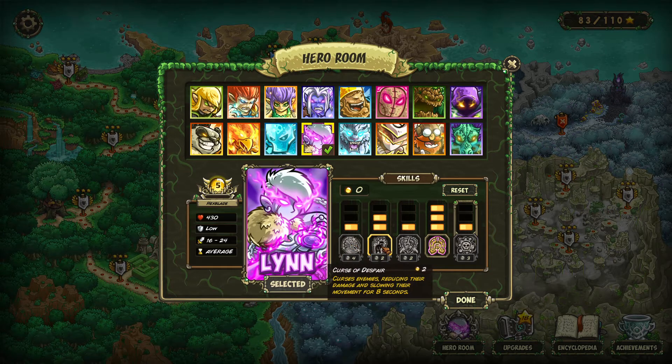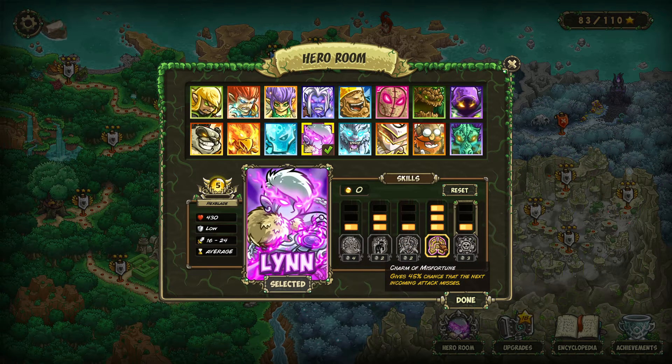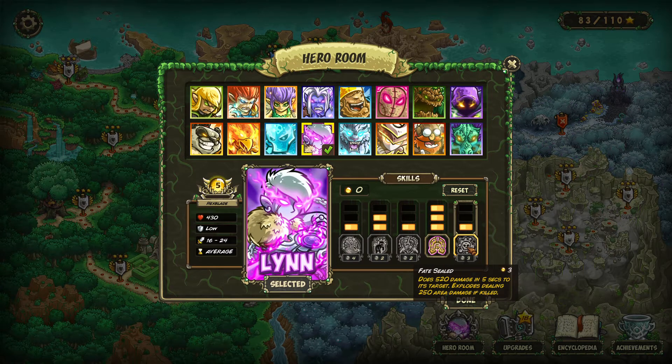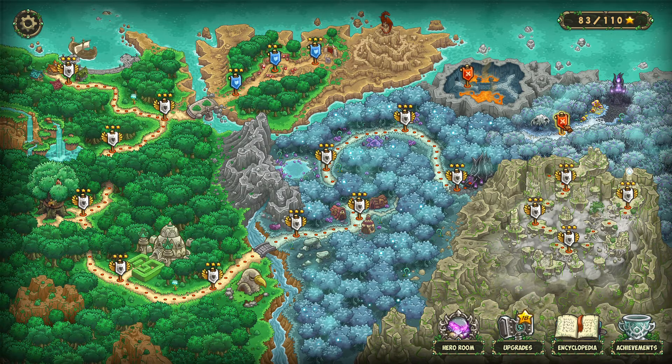Level 5, we haven't gotten a chance to really use her yet. She can attack 4 times, dealing true damage and extra damage if the unit is cursed. Curses reduce damage and slow movement. We also have Weakening Curse, so magic resistance and armor is reduced for 6 seconds. We maxed out Charm of Misfortune so that she can stand and fight and have a great chance of not taking damage. And then Fate Sealed is the ult, which is kind of like a damage over time spell that eventually explodes and deals damage in an AoE. We were going to use her because I felt like it was appropriate for this Dark Elf themed map.